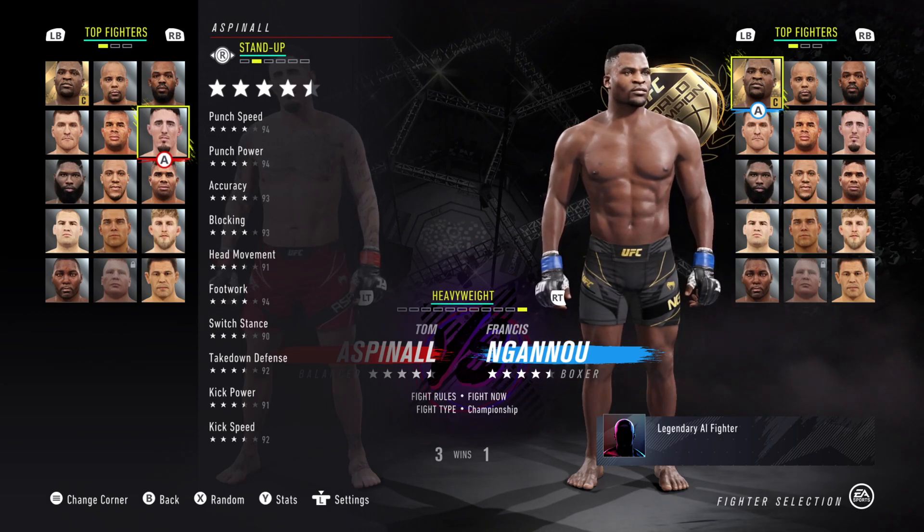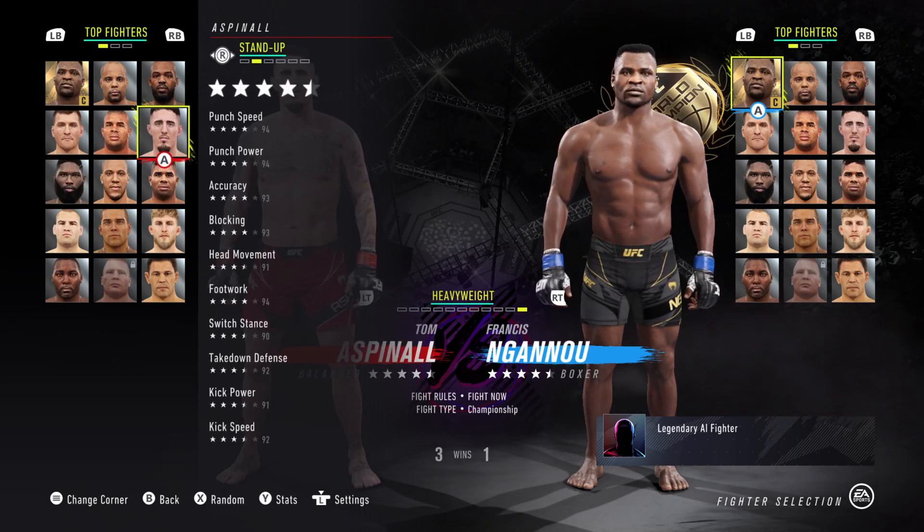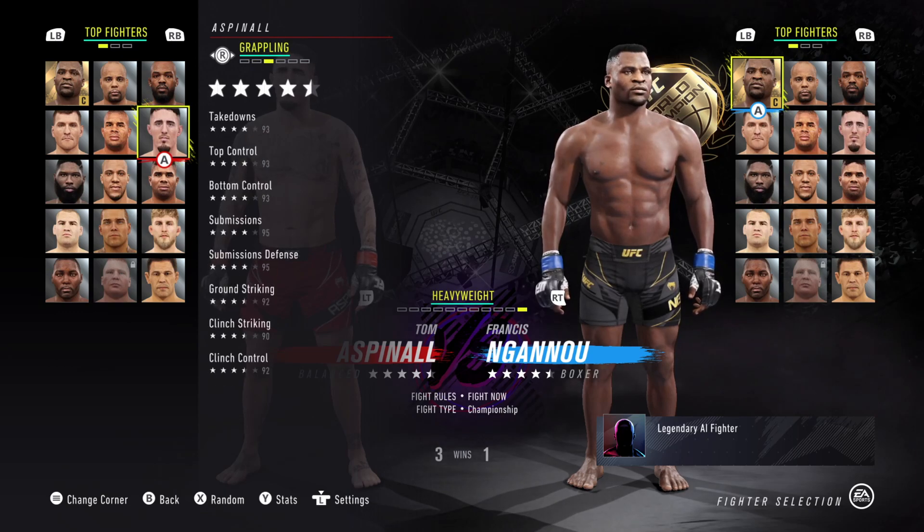He's got 94 footwork, which is really nice to see. 93 accuracy, 93 blocking — so 4.5 star. 92 takedown defense, 91 kick power, 92 kick speed. He's got 4.5 star grappling.